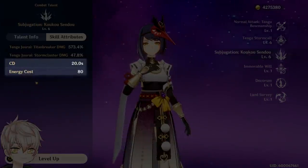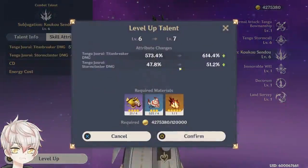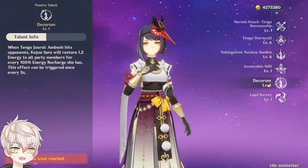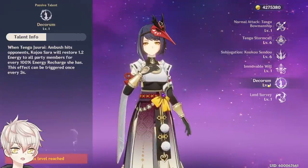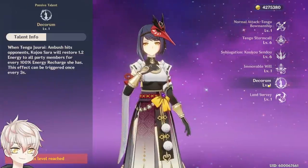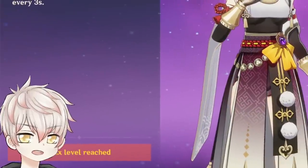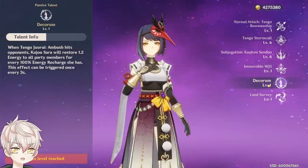On average, the storm cluster hits about 25–50% of its hits, so her burst total usually comes out to around 700% per burst at level 6. It costs 80 energy on a 20-second cooldown, so upwards of 180–200% recharge is what I'd recommend for decent burst uptime. Default investment is level 6, level 8 if you want to squeeze out additional damage. Her Ascension 4 passive restores energy if Ambush hits an opponent — 1.2 flat energy per 100% recharge, restored once every 3 seconds. At 200% recharge that's 2.4 flat energy, which is basically nothing.